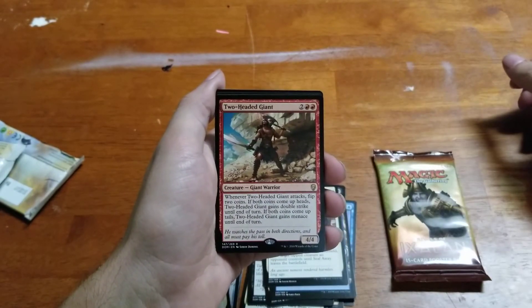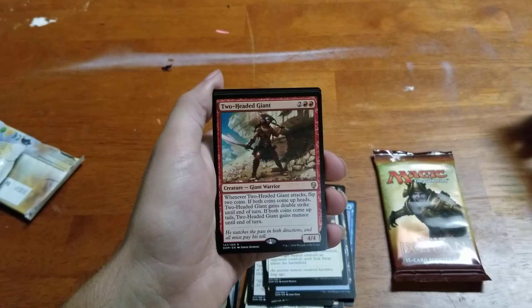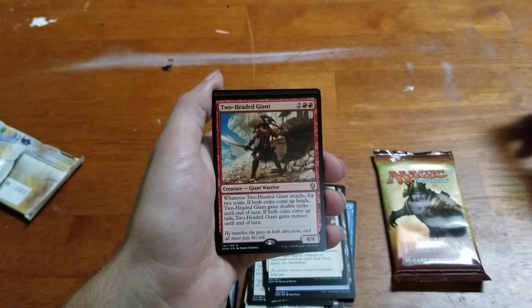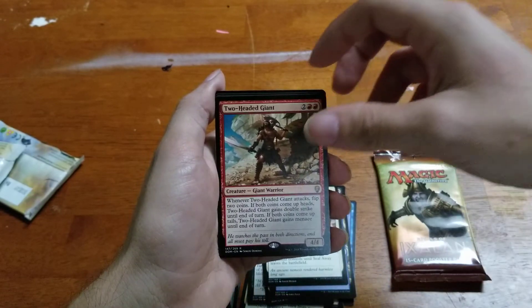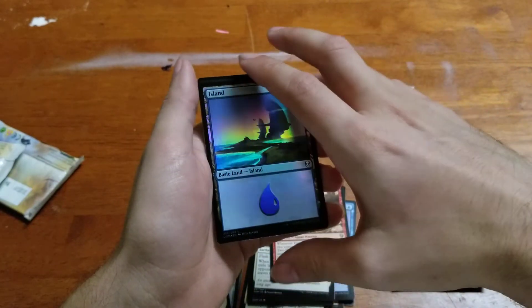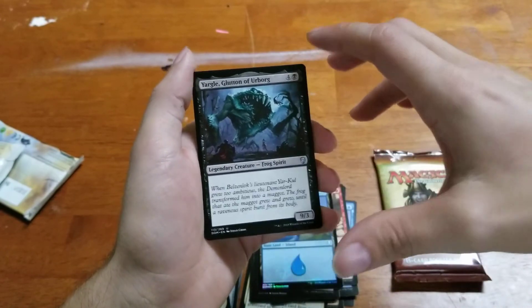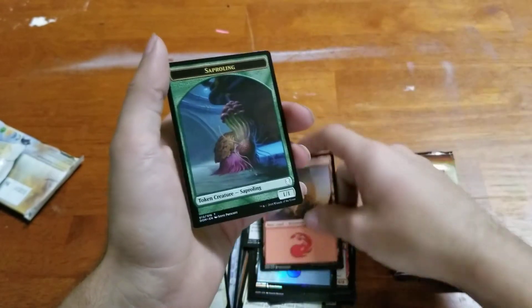And then the rare, Two-Headed Giant. It's a 4/4 for 4 — creature, Giant. When Two-Headed Giant attacks, flip two coins. If both coins come up heads, it gains double strike until end of turn. If both coins come up tails, it gains menace until end of turn. We also got a holographic shiny Island, Yargle the Glutton of Urborg, a basic Mountain, and a Saproling Token.